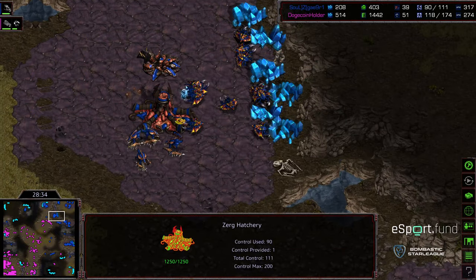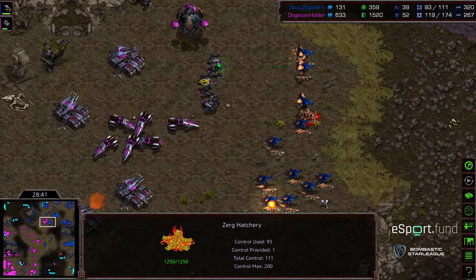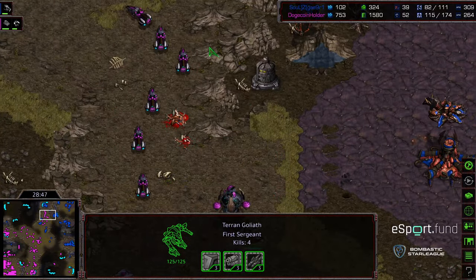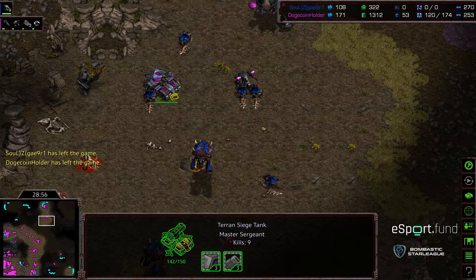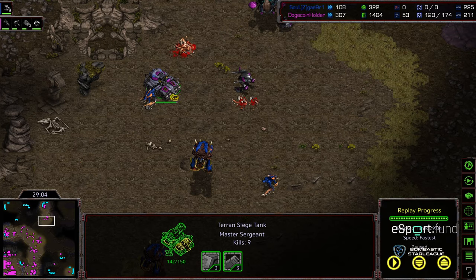Crossy still sitting at three bases and Terror starting to press in and get aggressive himself. A fully upgraded mech army with a supply count lead pushing in, sneaking in underneath. Crossy's gonna GG — just wasn't able to get enough economic damage done to slow Terror down. Overextending a bit with that final attack and Terror takes it. Great match, really fun one, and exactly what you want to see out of two high-level players like this. Really fun — hope you guys enjoyed it, thanks for listening.